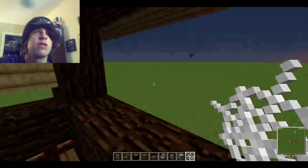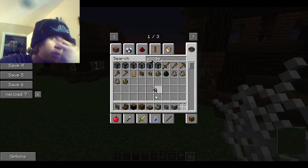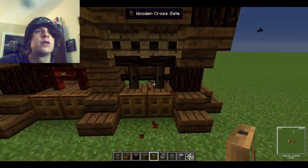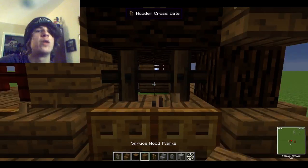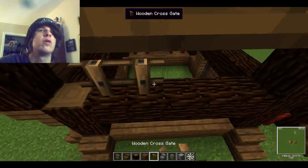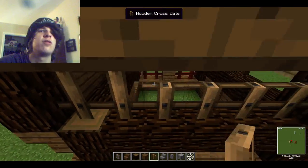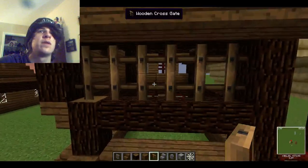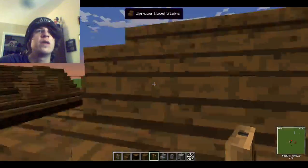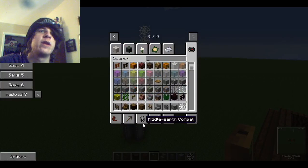Another thing I was thinking about with windows — just an idea I've been tossing around — we have these new gates here. I'm just going to see how this looks. You can use that kind of thing as a window if you wanted. I love these new gates — these gates are really fantastic, not only for their function but for aesthetic purposes. And if you're barring something up, you can put this in front of it. They're fantastic.